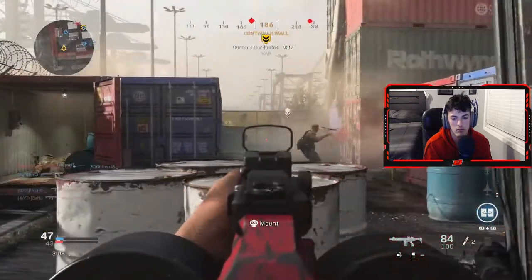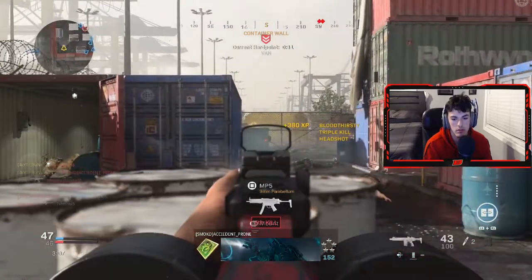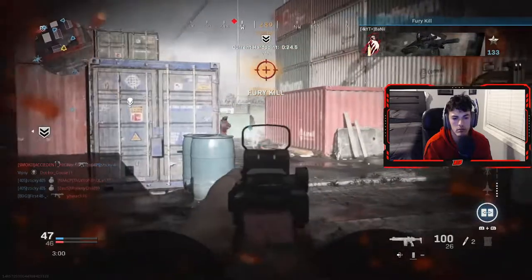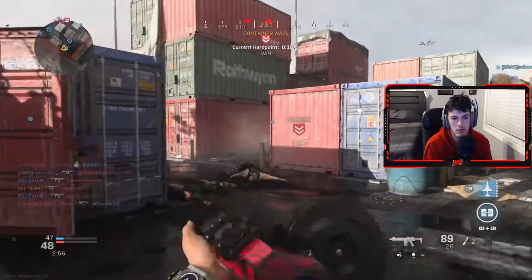I personally like the Chopper Gunner a lot better because you have missiles and stuff, and even if they do have Cold-Blooded on, you can kind of just kill anybody you want. But I do like to use the Support Helo because it kind of helps me get my own kills on the ground while the Support Helo is flying up trying to kill as many people as possible, so it helps me rack up kills.